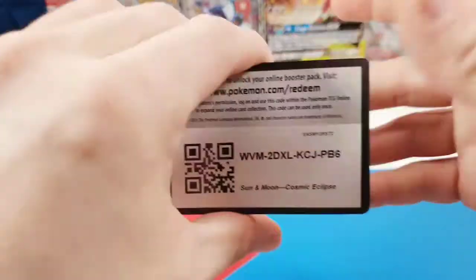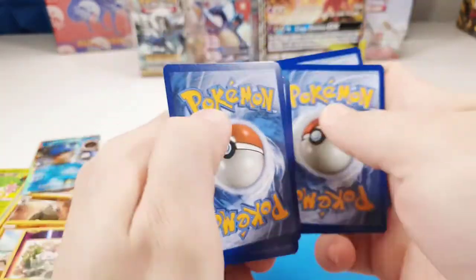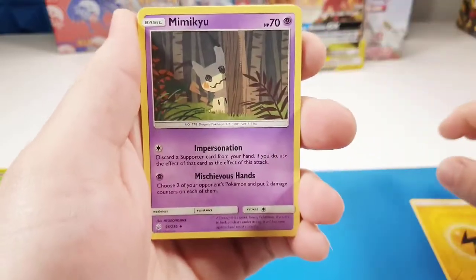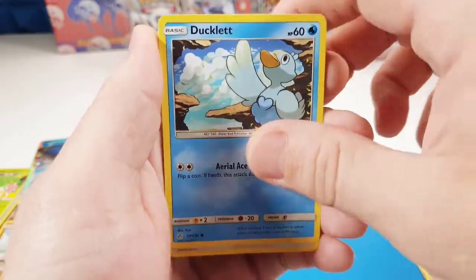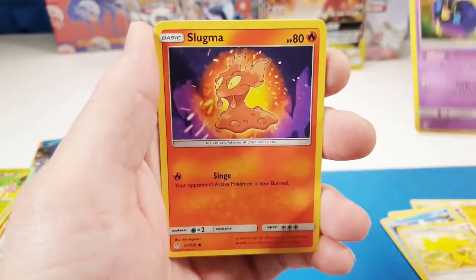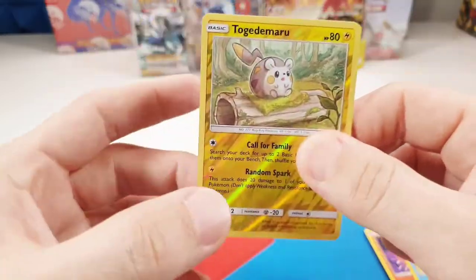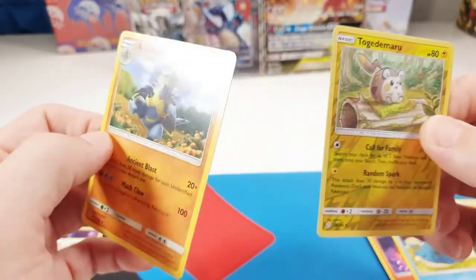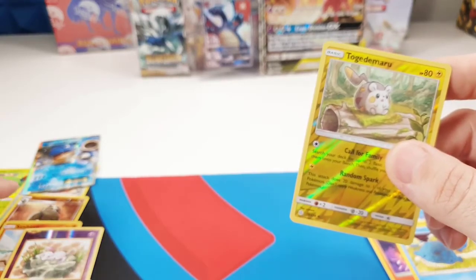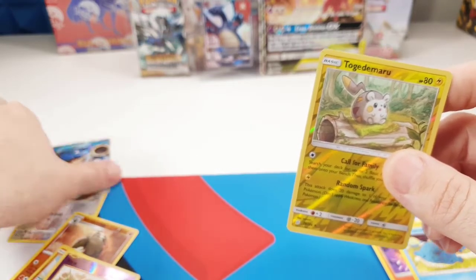Okay, we're gonna stay positive. Let's see. Lightning Energy, Mimikyu, Beast Ring, Lillie, Ducklett, Helioptile, Cosmog, Slugma, Wailmer, Togedemaru, Togedemaru, and... oh my God. So out of that box, we got seven reverses, two holographics, and one lonely EX.